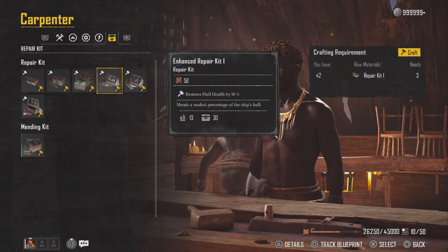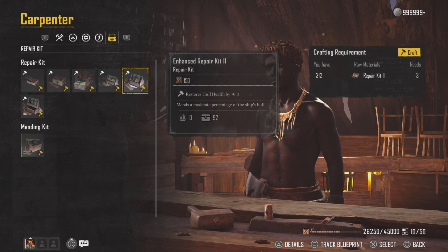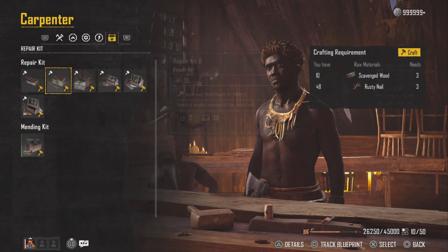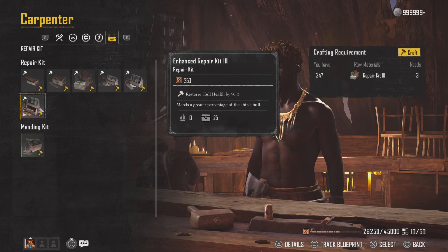The enhanced repair kit 2 restores hull health by 70%, but the cooldown on that is around 80 to 90 seconds — I believe it's 80, but it might be 90. Huge cooldown just for an extra 20%. Then you've got the enhanced repair kit 3, which is another 20% for a total of 90%, and that has a 120 second cooldown.